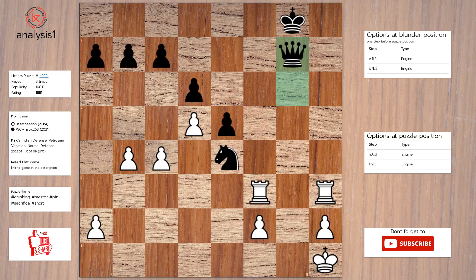Next, the threats are: there are no threats in this position. Here are the checks: rook to f8 check, rook to h-file check. The answer is: rook to g3, knight takes rook check, rook takes knight.